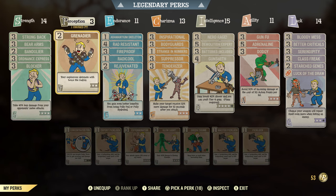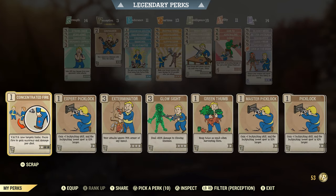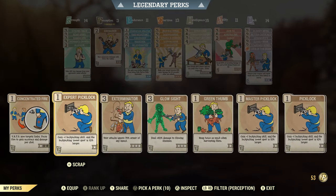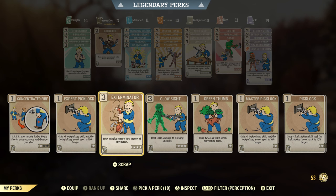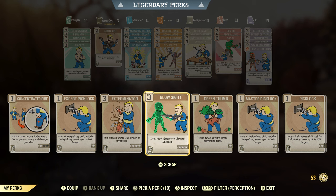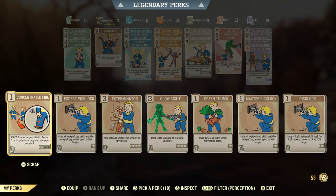Ordnance Express makes explosives weigh less. I'm going to be using rockets, mini nukes, and cannonballs, so that's definitely going to be useful. Blocker takes 45 damage from opponent melee attacks — if you're a full health character that one's pretty much a throwaway card. In Perception I have Grenadier — these are launcher weapons so they are explosive — and I have one slot left for Concentrated Fire if necessary, sometimes for daily tasks involving crippling a limb.